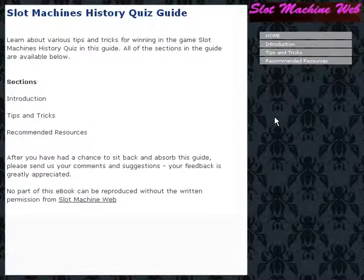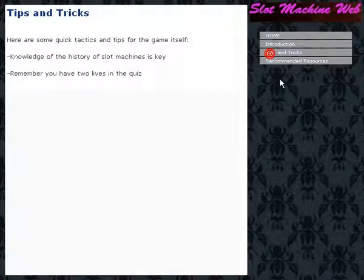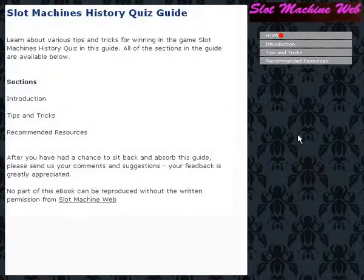The current guide we're looking at is the Slot Machine's History Quiz Guide. If you have a look, we'll see there's some information, tips and tricks, recommended resources, and other goodies on how to win this particular game. Pretty good stuff indeed.